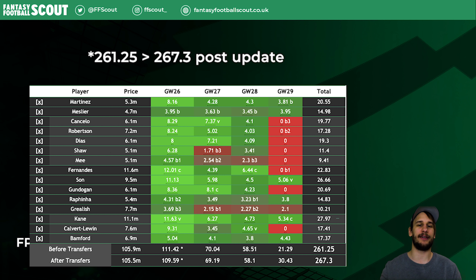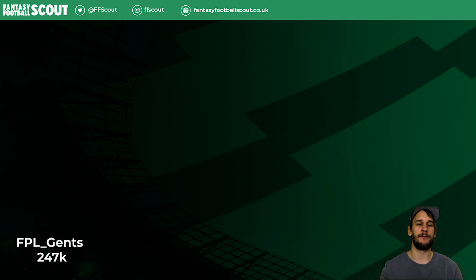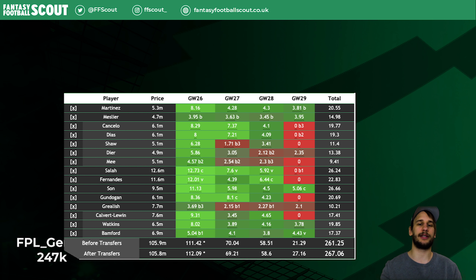The current team without making any transfers is projected to score 260.5 points. By switching from Salah and Davis to Kane and Rafinha, this score would go up by five points. The other move — Watkins and Dyer — is projected to score six more points than the original. But it's important to note that the projection tool doesn't know that I plan to bench boost in Gameweek 26, which is a big part of why I make these moves, so we need to consider the bench points as well.